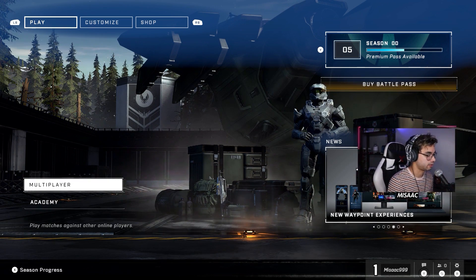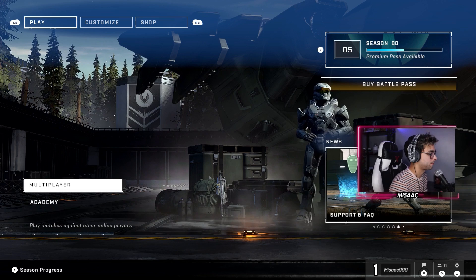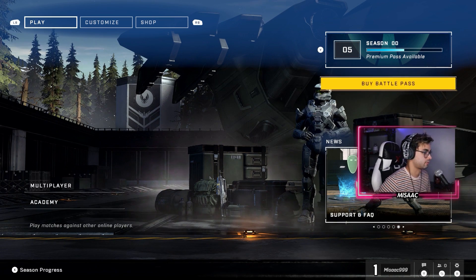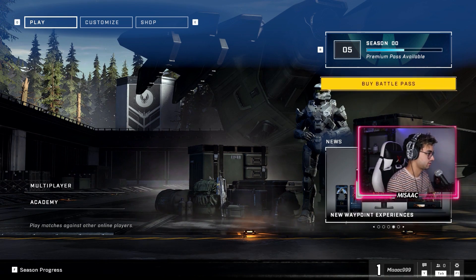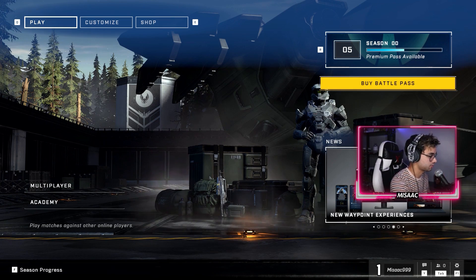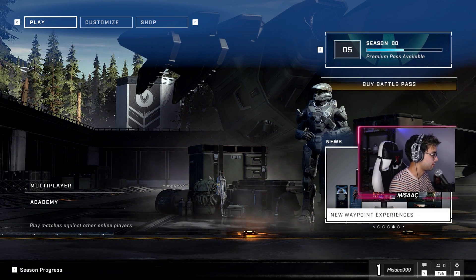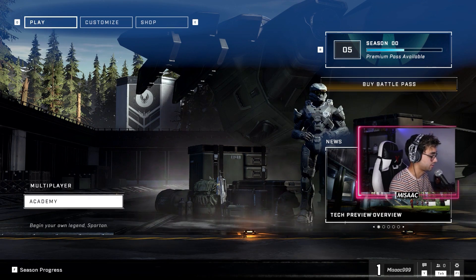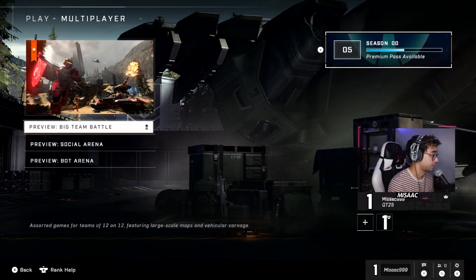I've seen this already on Reddit and Twitter. Mouse and keyboard isn't working properly right now. The first thing I noticed is that as soon as I switch from controller to mouse and keyboard input, there's like a brief flash of what I think is the cursor, but then there's no actual cursor on the screen. I can move my mouse and I don't see anything. The other weird thing is I can only navigate the menu with my WASD keys.